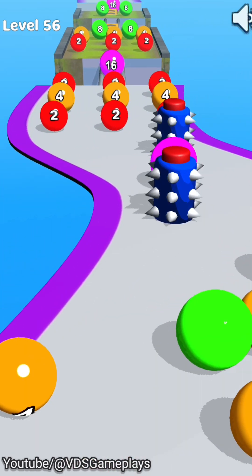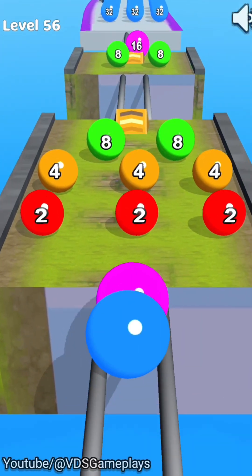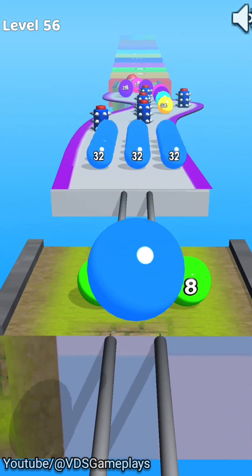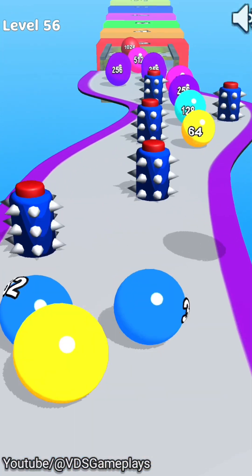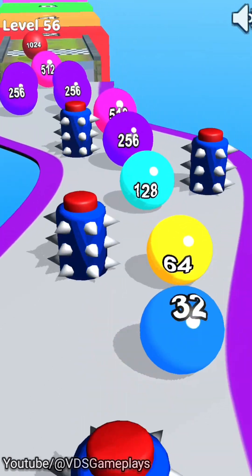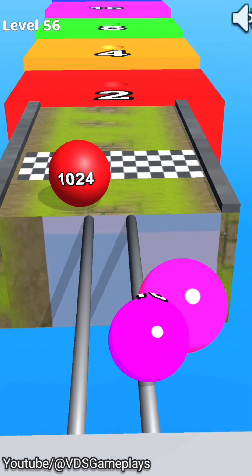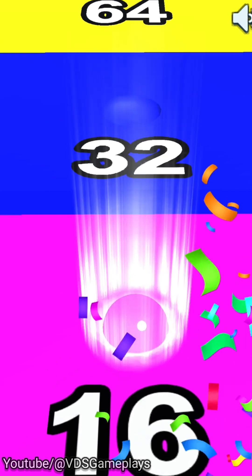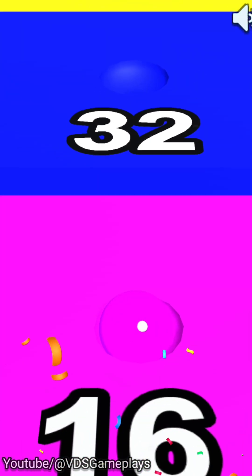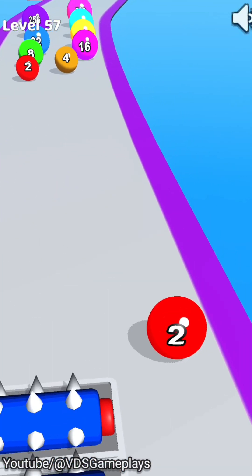That's why the balls are not placed in good positions, so we lose many balls in these levels. Here we convert many balls but also lose many balls. This level is complete with a 16-number ball. Now level 57 — can we avoid this? Yes, we avoid it.